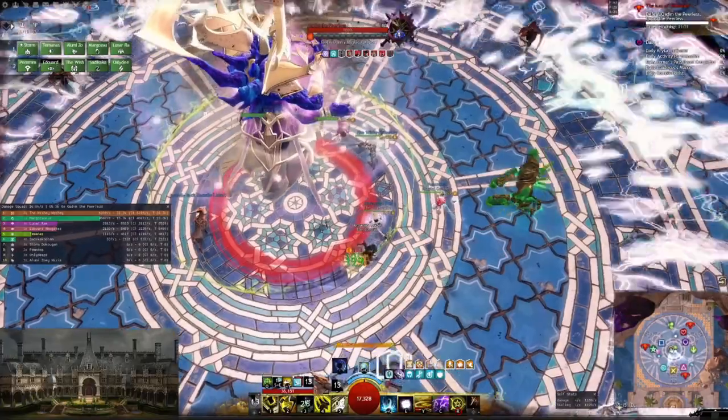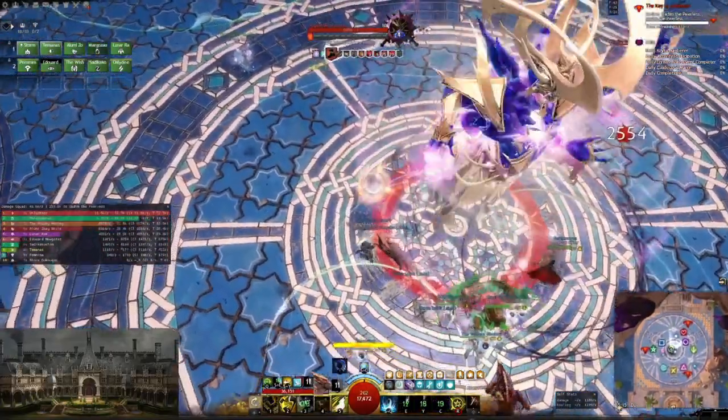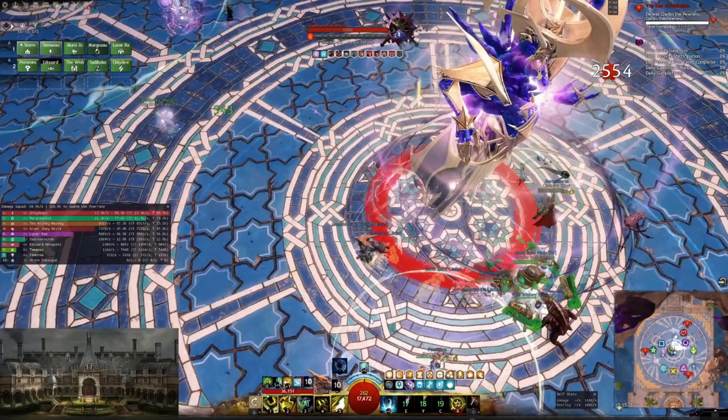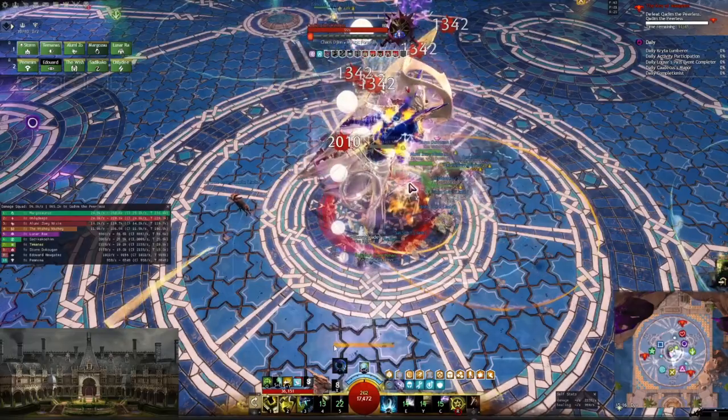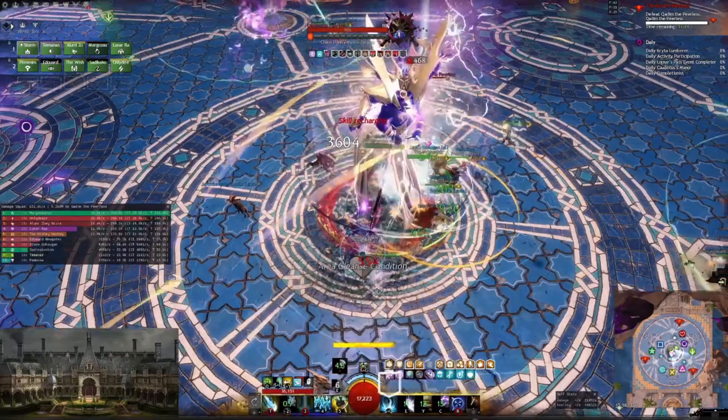I'm using these idle times to provide boons to my group — I stand on them during the idle time, walk in to give boons, and that's it; they have alacrity now. This is something very important to learn: at what times is this boss not attacking you? This comes with experience. Depending on group DPS the idle times are going to be different.